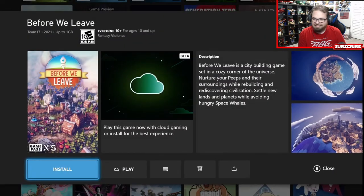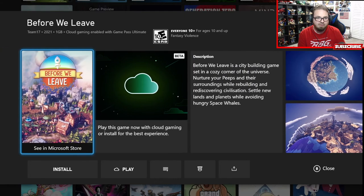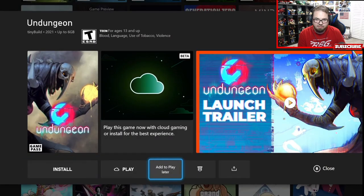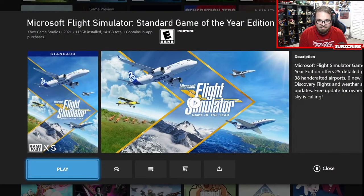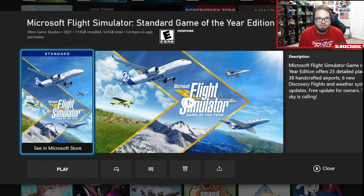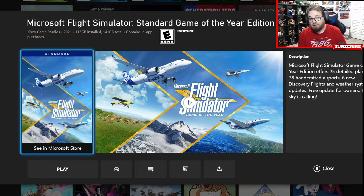Before We Leave is a city-building game set in a cozy corner of the universe - not my type of game, but there you go. It's by Team 17, the guys who made Worms. Flight Simulator Game of the Year Edition - I have that installed. I'm not exactly sure what they added for the Game of the Year edition, so I will check that out. I think I'm going to do another video on it, maybe a live stream. Sorry about not doing live streams - they'll pick up again in January.